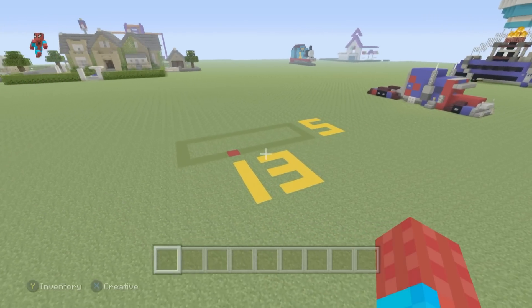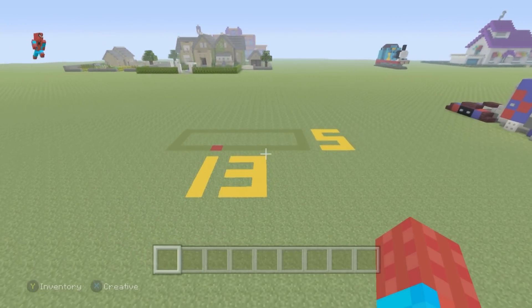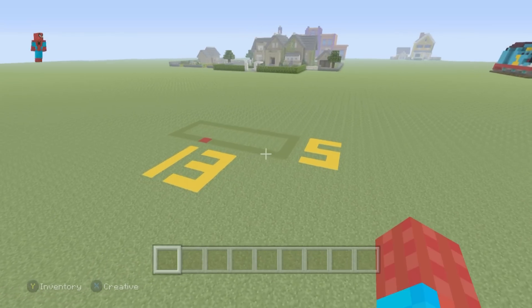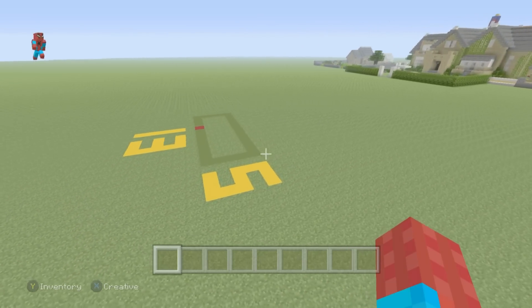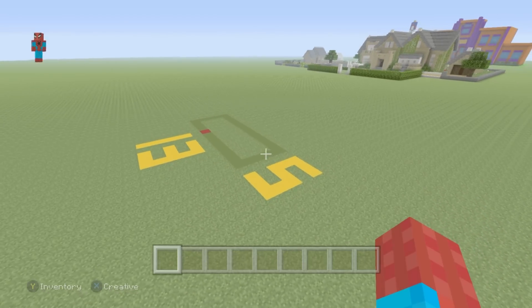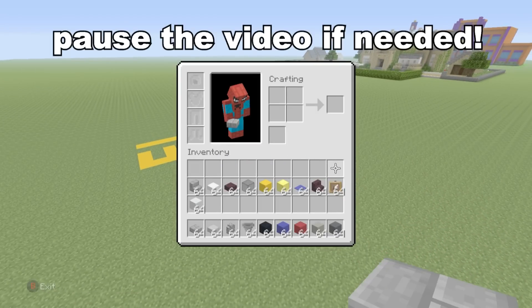So before we begin, I should tell you that Optimus only requires a 13 block by a 5 block area to make — 13 blocks left to right and about 5 blocks front to back. It's not a big area. We also need all of these materials that you can see in my hotbar and my inventory right now. Make sure that you have absolutely every single one of these. I am very forgetful, so I apologize in advance. Grab everything, pause the video if you have to, and we can begin.